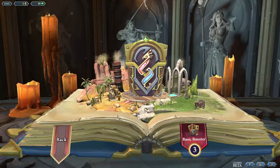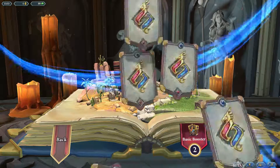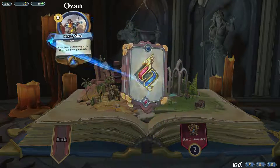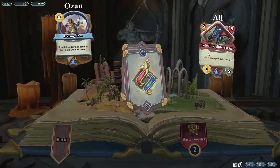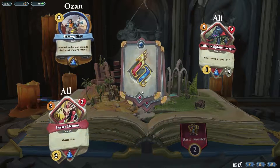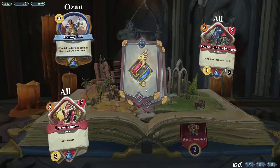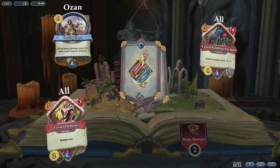What do we have this time around? Let's see... Dazing Shots, okay. Exiled Calphite Paragon. Nasty versus Linza. Leisure Demon Battle Rifle — that's a battle, not strike. That still could be decent. You get two golds.